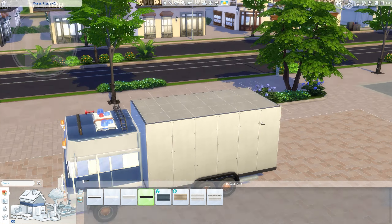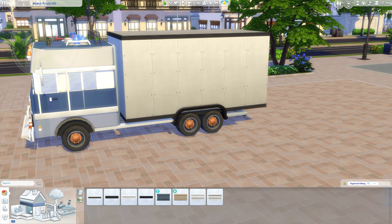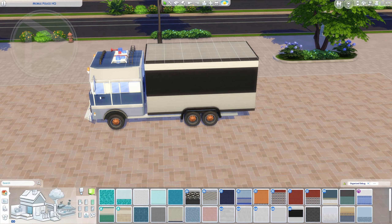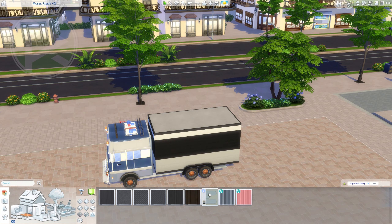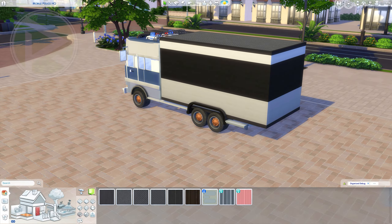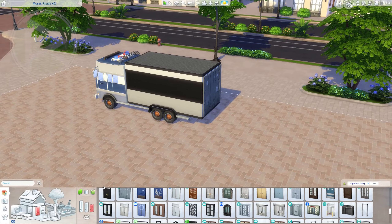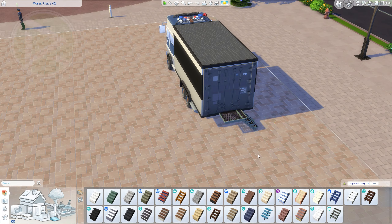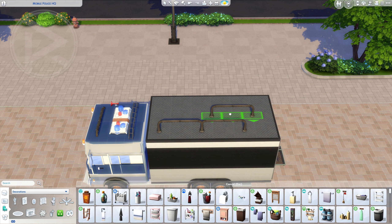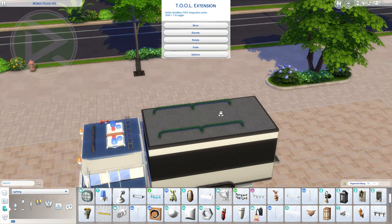You definitely want to stick around and see what I'm doing and how I'm gonna do it. Right now you can see me creating one of the highlights of this build. The idea in my brain was to create a mobile camp — a mobile police camp with some trucks where each truck will have a different purpose. For example, this is gonna be the prisoner transportation vehicle.